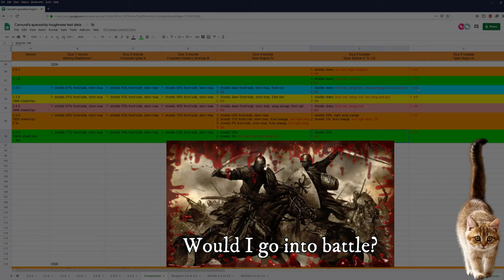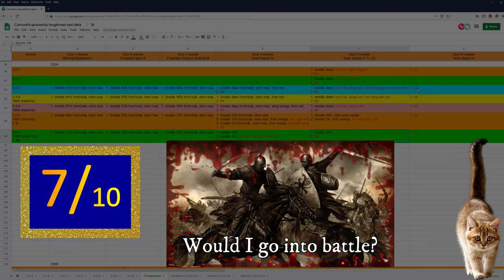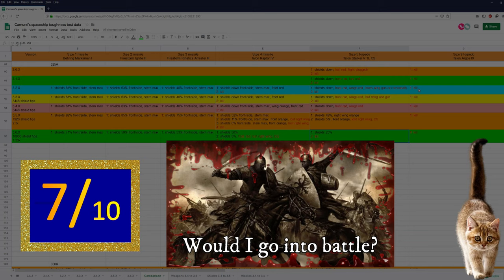Would I go into battle in a 325A? Yes I would. She is quite agile, she has good firepower, and you get some added benefits like a locker, a kitchen corner, and a bed. Now if CIG used real world physics this wouldn't make sense — a fighter with a bed and kitchen corner adds mass and would be more sluggish. But CIG uses CIG physics, so mass doesn't matter. Right now the 325A is a very nice fighter and she looks very beautiful. My rating for the 325A in 3.6 is a 7 out of 10 — which is a good rating in my book. For me, 5 out of 10 is average and 7 out of 10 is clearly well above average.